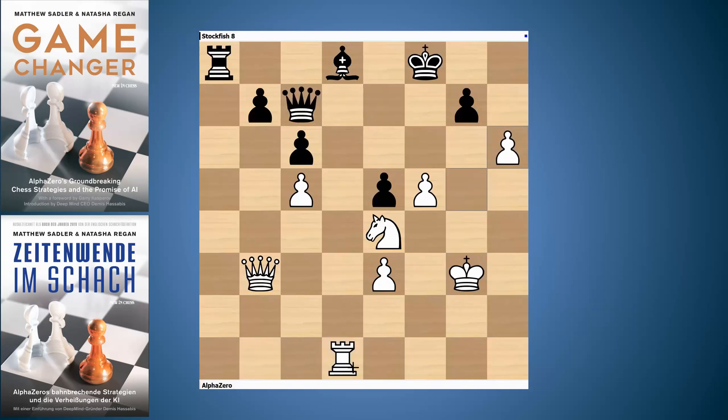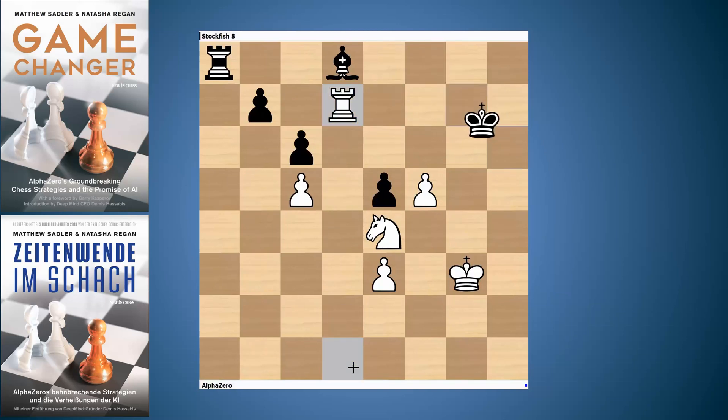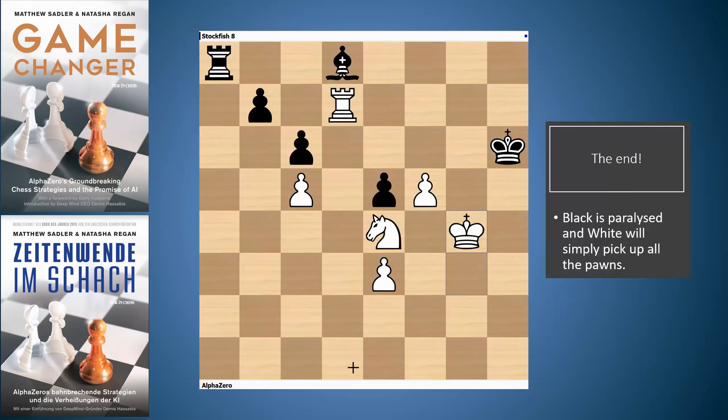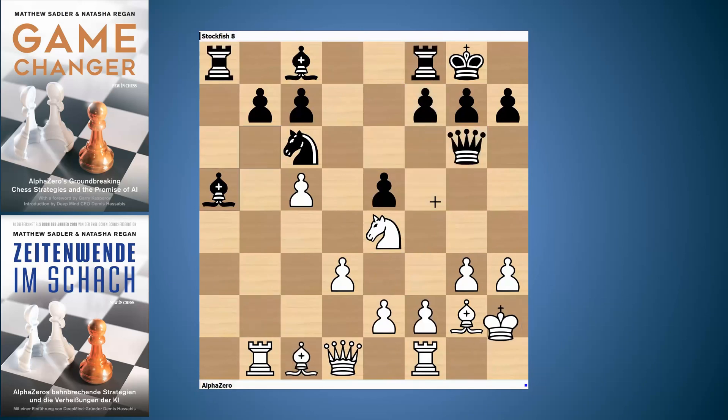After Ra8, king g3 — getting the king active, ready to come into g4 and h5 during the endgame — AlphaZero decided it was time to cash in: Qe6, threatening Rd7. Black can give a check but the king just moves to h3. Stockfish tried to exchange off the queens but after king g4, Stockfish resigned. Black can barely move anything, and all the pawns are going to drop, starting with b7. Then white can just play f6 and Kf5 — that bishop still has no good moves at all, remaining very constricted throughout the entire game.